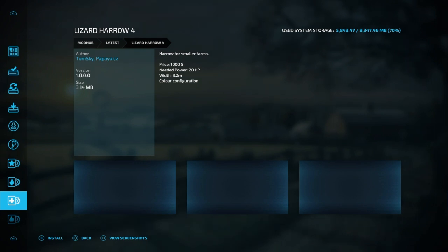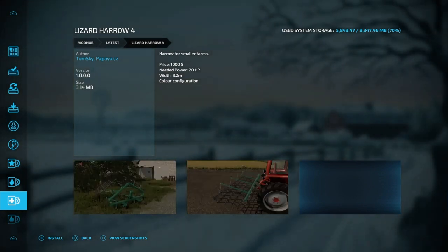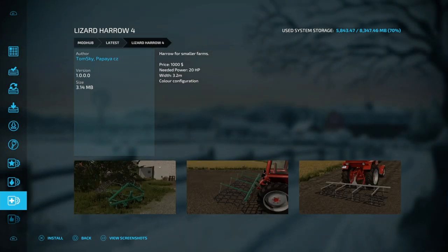We got the Lizard Howler 4. Basically, use that on the fields for smaller farms. So if you got a real small farm and a small field, that would be perfect.